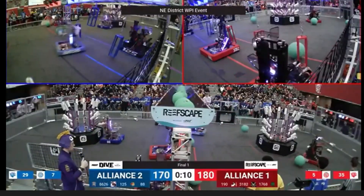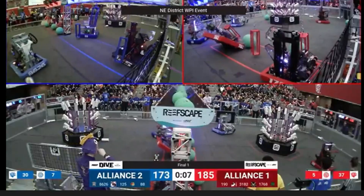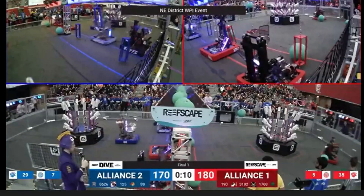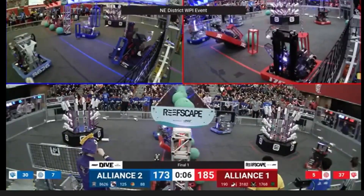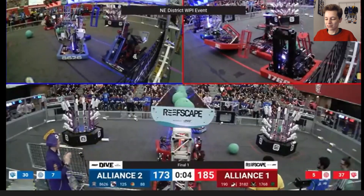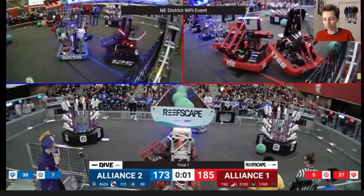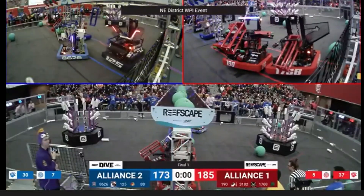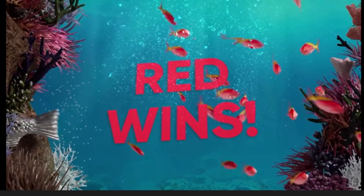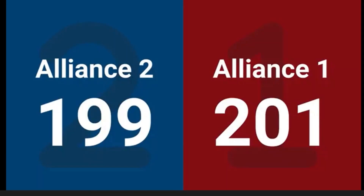This match was never more than 10 points away from each other at any point, so it really comes down to the final wire. Both alliances cycling even when the final buzzer sounds at 20 seconds. Alliance 1 is up, but Blue knows they can keep cycling. Red knows they have the advantage in the climbs because their third robot, 3182, can still climb. 190 is going to stay out cycling, then in the last 10 seconds, Alliance 1 takes it home. 3182 climbs, 190 unfortunately misses their climb, 1768 is up, and two of the blue robots will miss their climb. Alliance 1 takes this match.